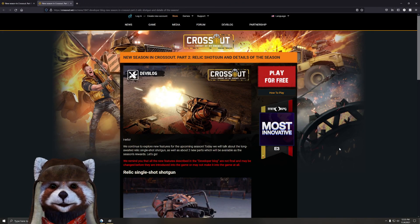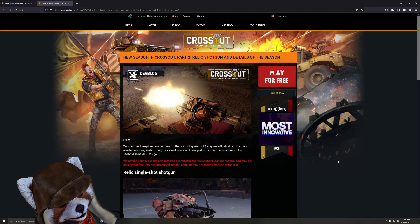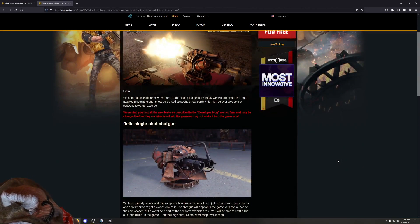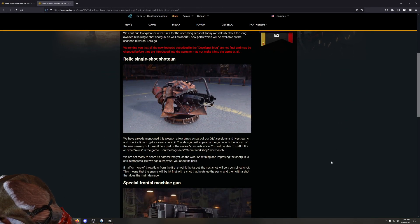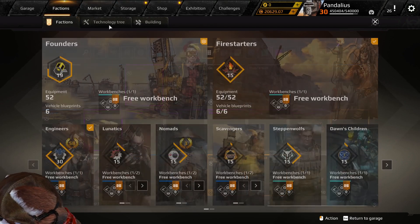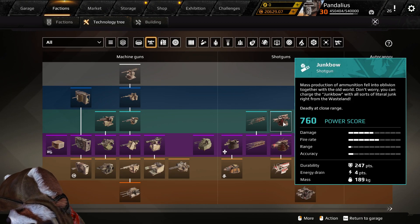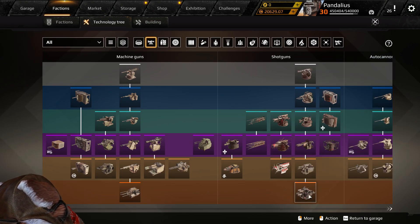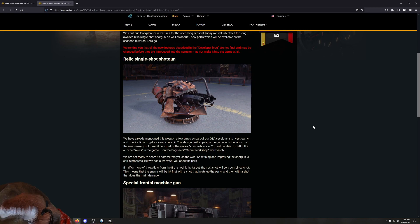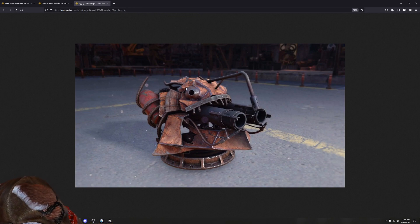Now let's look at the second patch, released a couple of days ago. All these are available on the Crossout website news section — link in the description. This is 'New Season in Crossout Part Two: Relic Shotgun — The Details of the Season.' First up, we've got a brand new single-shot shotgun, similar to the Nidhogg, Fafnir, and Junk Bow. So it'll be that same single-shot shotgun quality as the Breaker, but in Nidhogg variety.